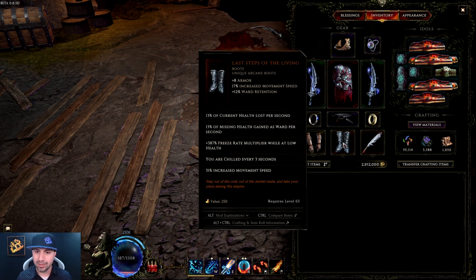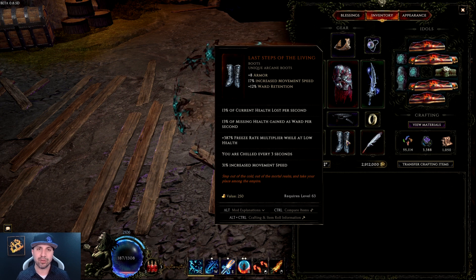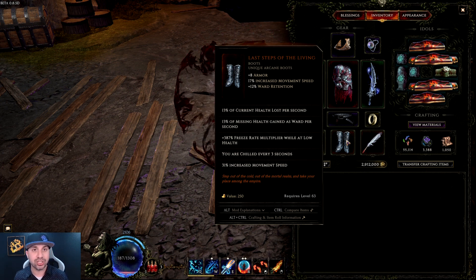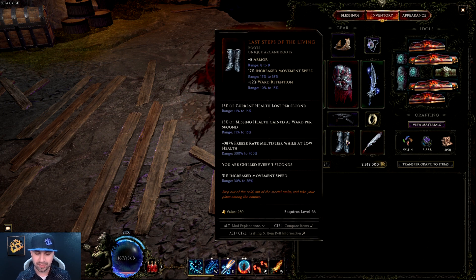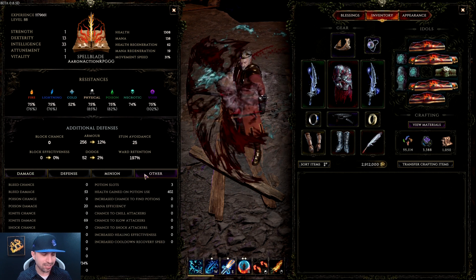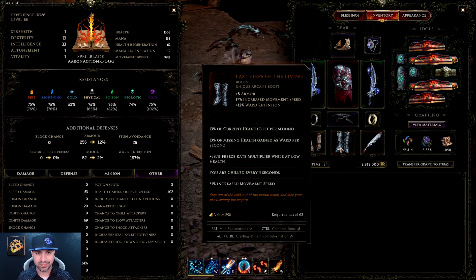Last Steps of the Living work the same way as Inxinguius — they take health away and give it back to you as Ward, rolling 11 to 15 (mine are 13). What really sold me on running low life for this build is the boots' 387% freeze rate multiplier while at low health — this one rolled 387, and the range is 300 to 400. On top of that these boots give you almost 40% increased movement speed. Combined with one affix, you're seeing 734% freeze rate multiplier total, with the boots contributing about 400% of that.